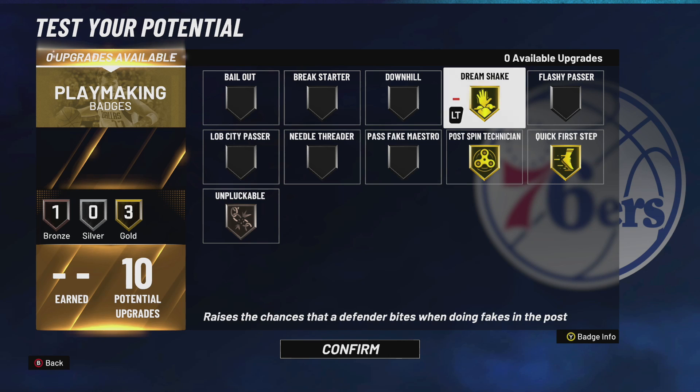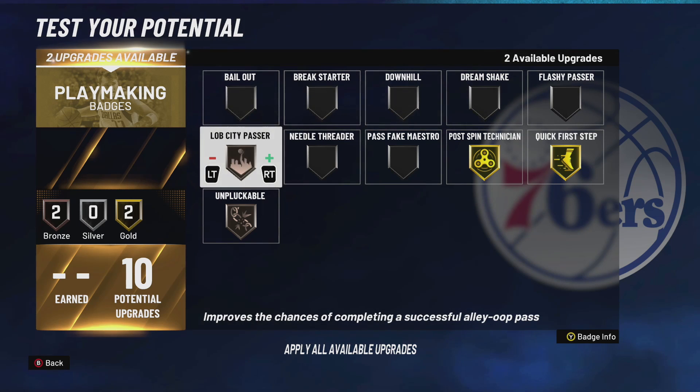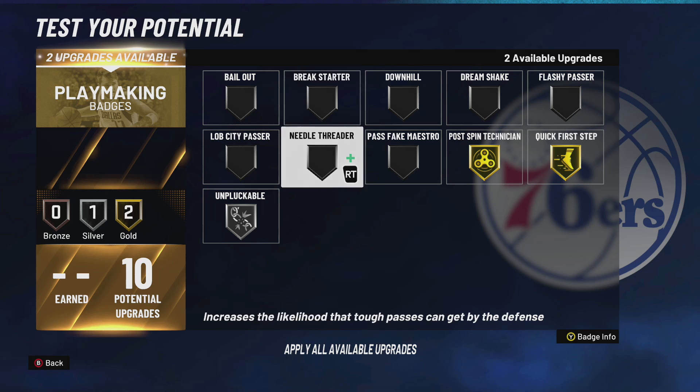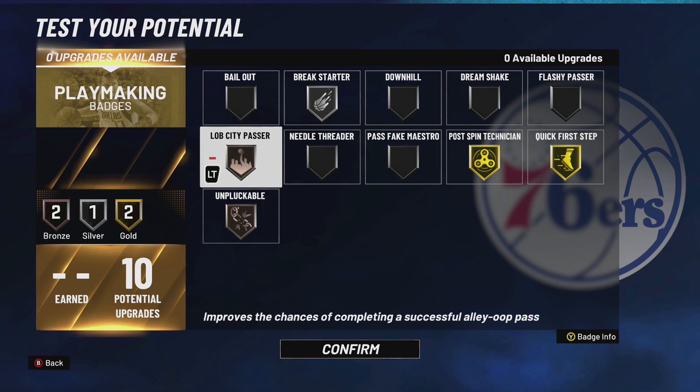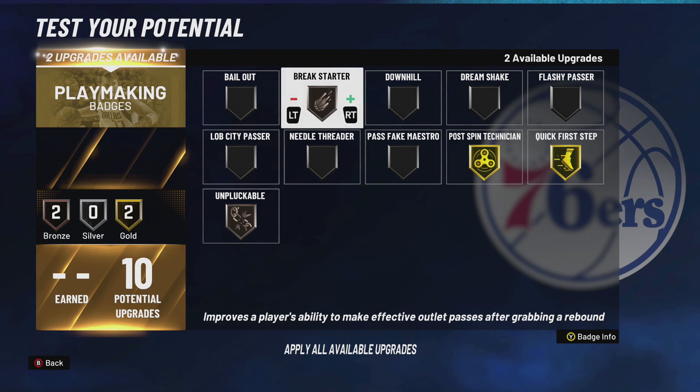I also run Unpluckable because I post up a lot. If you're not a post scorer, skip Dream Shake. I might put on Lobster Passer — I don't even have great pass accuracy but if you're playing Pro-Am you might want Break Starter, though I don't think it's necessary. I don't turn the ball over even without high pass accuracy.